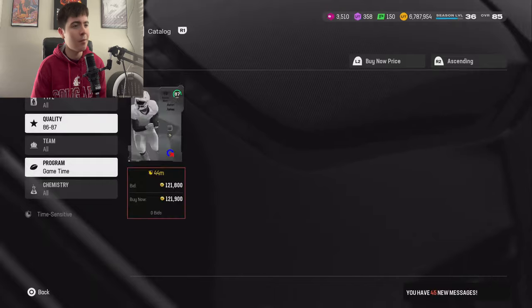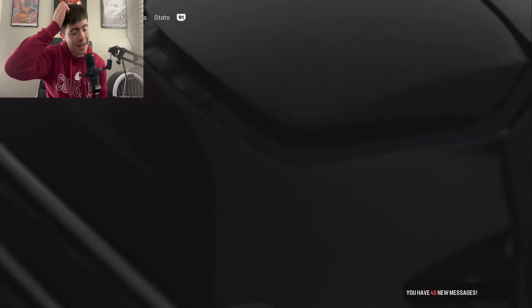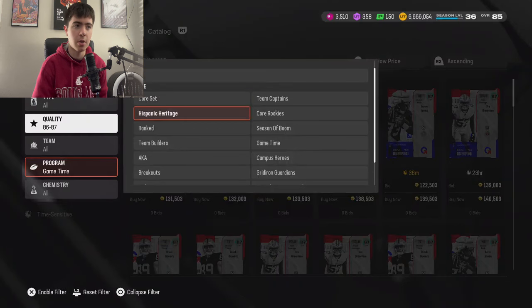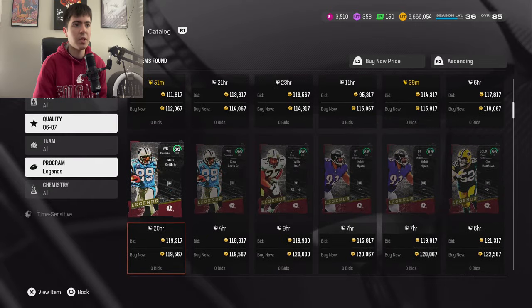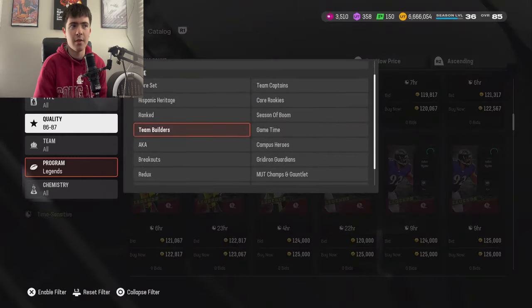I did this last night and it was making some coins for me. I was buying the 89 overall Red Outside Linebacker from the New Gridiron Guardians promo. I was buying that card and quick-selling it. But that card's gone up a little bit in price, probably because it's the cheapest training and people are realizing that now. So I guess I'd probably just go after 87 overalls.